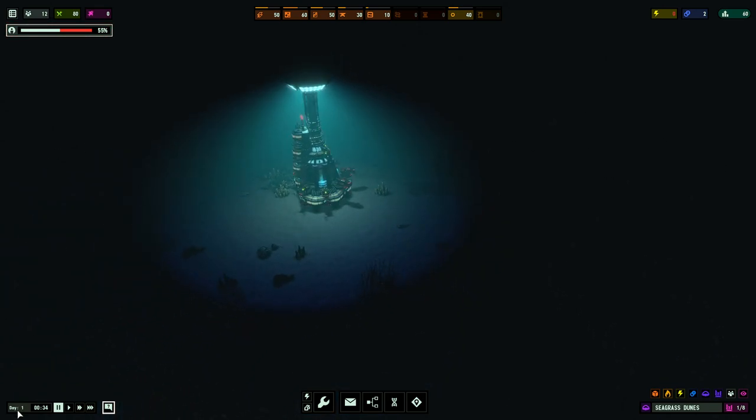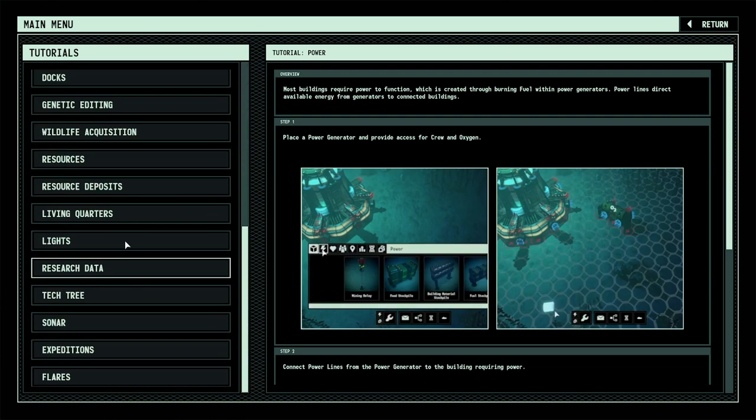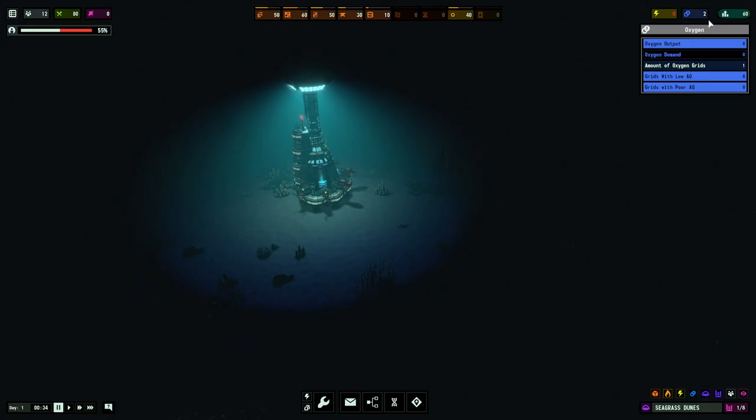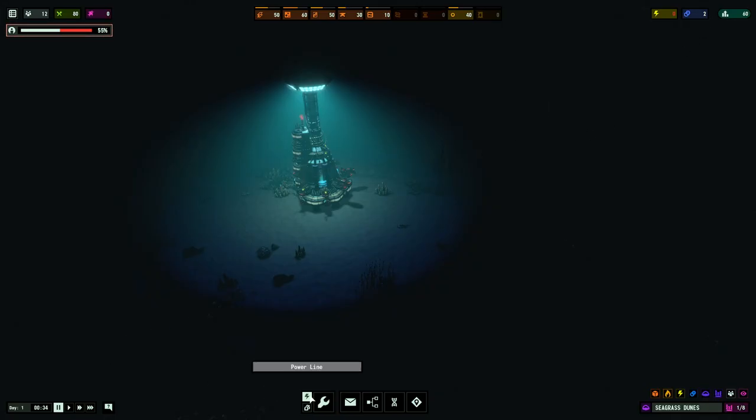Let's start with the UI. We're going to go bottom left, up and around. Down here in the bottom left we have our time - we can accelerate time, slow it down, pause it. We can click on tutorials, which is very helpful if you're looking for how certain things work. Again, this game is in early access so things are subject to change.